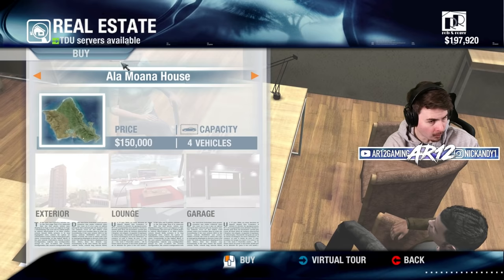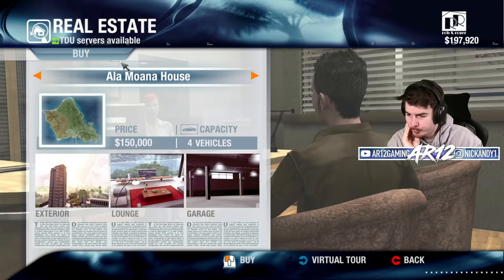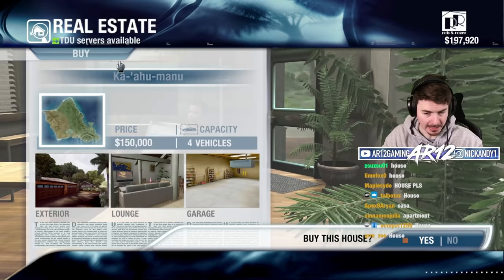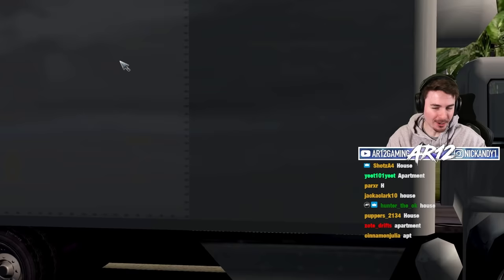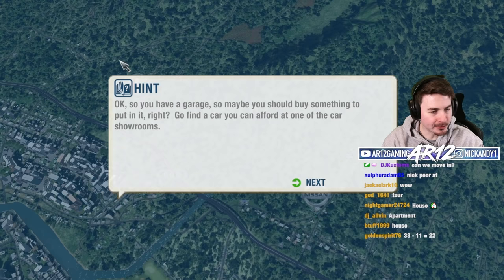I can choose this house all the way down at the bottom part of Hawaii, or I could go with this one. They're actually roughly in the same location, but this one is an apartment building and this one's like a proper house. Twitch chat, what do you prefer? A lot of Twitch chat wants the house. Okay, let's give it a go. That's a lot of money we spent on that — I hope we made the right choice.